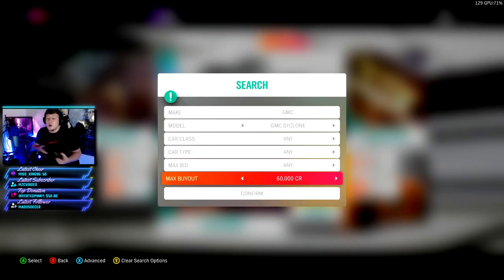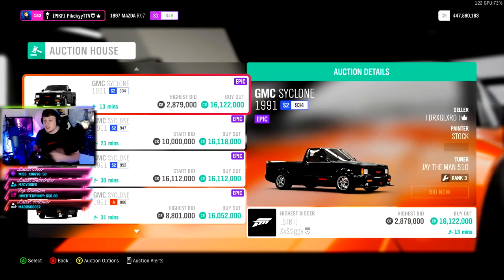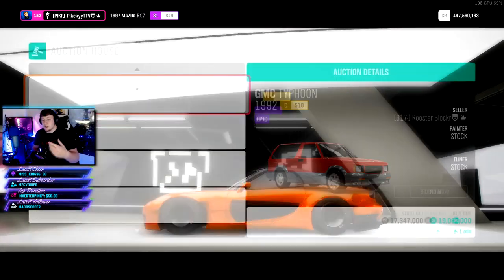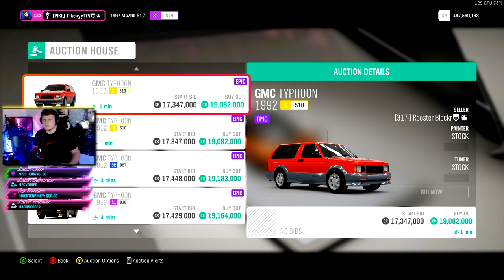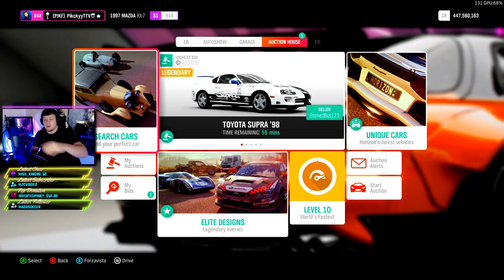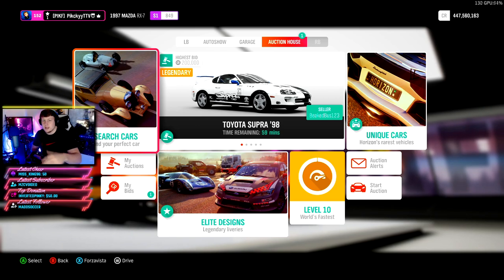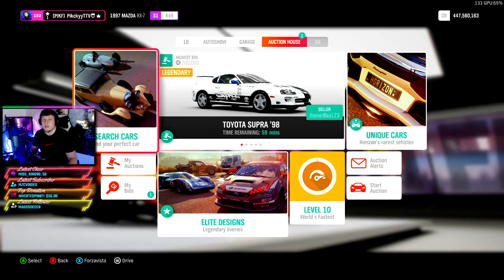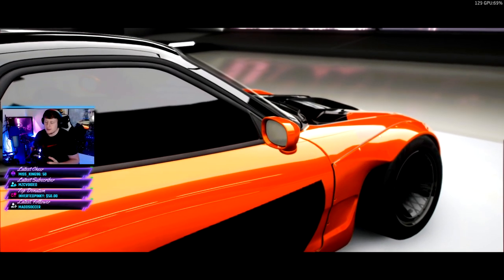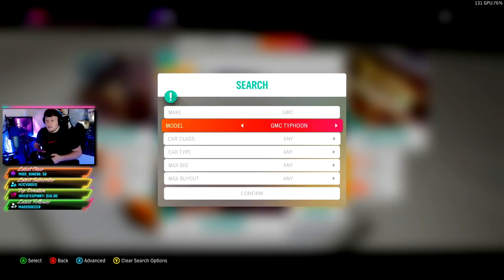If I'm paying five mil or less, I know I'm making profit. These cars sell for anywhere from 15 to 19 million — Cyclones are at 16 million, Typhoons at 19 million — and they will actually sell for that. You might have to repost it, but they're going to sell. Never drop from a 19 mil listing to an 11 mil listing — you're losing too much money. Keep posting it for 19; it might take a few posts but it will sell.